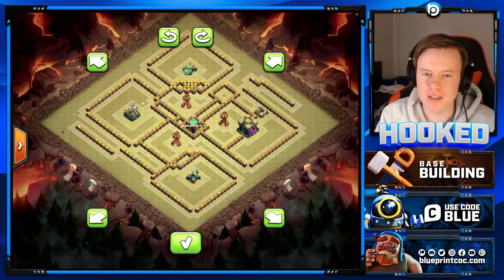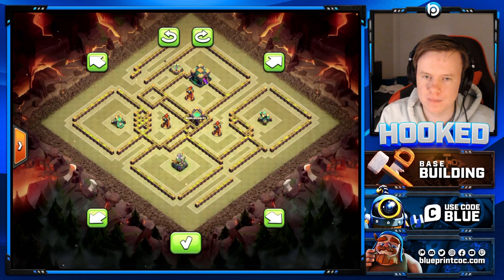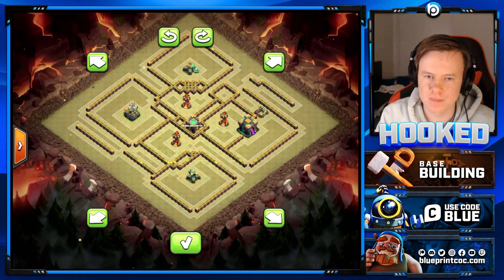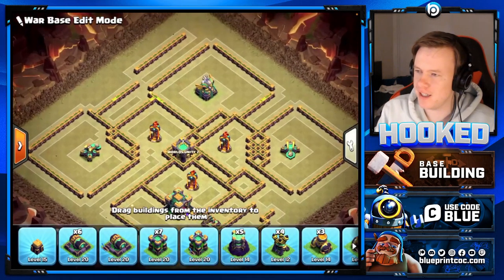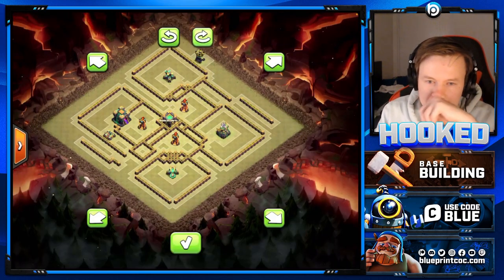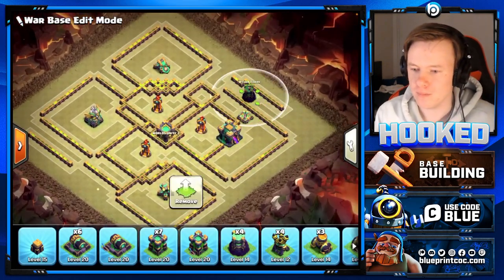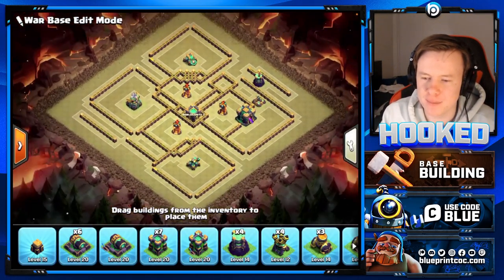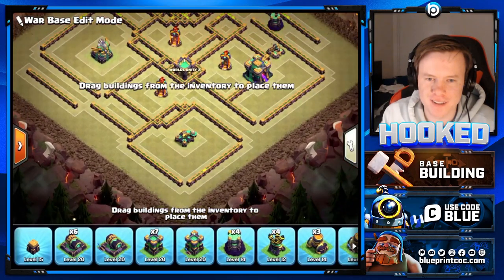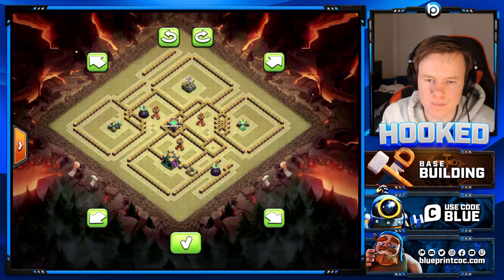Alex is switching the base around - is there anything you're looking for? Sometimes I just don't like the way the base looks and I give it rotations to see which way I like most. I'm thinking between this or the original. I like the Town Hall at three, but I feel like this way it would be very easy to spam drags from here and hit the Town Hall - so I'm going to rotate to prevent that.